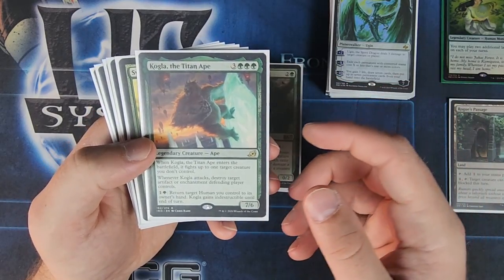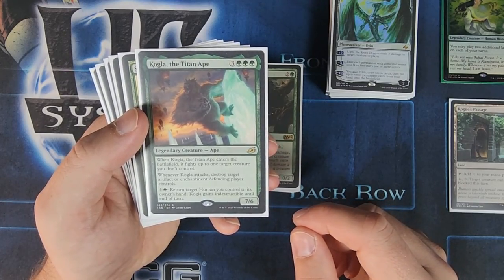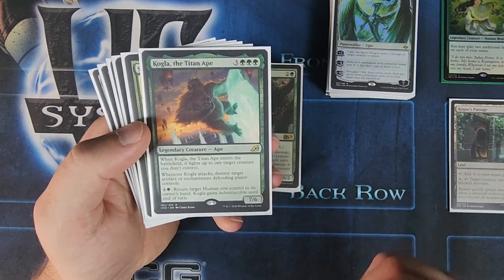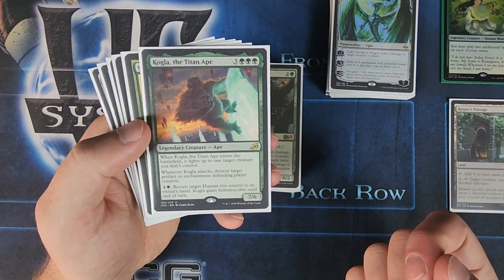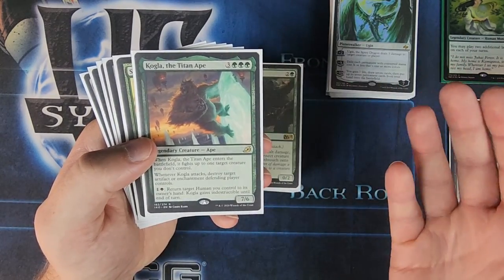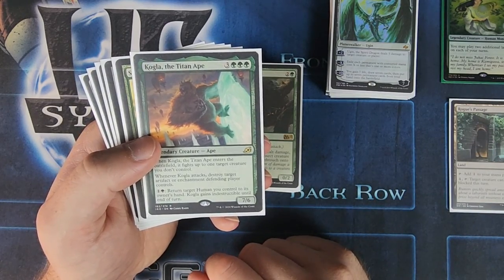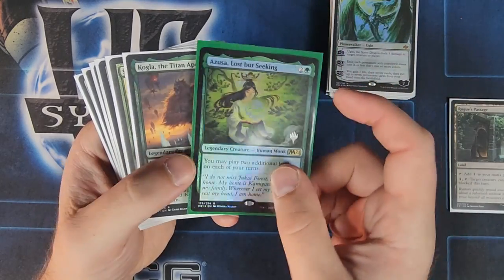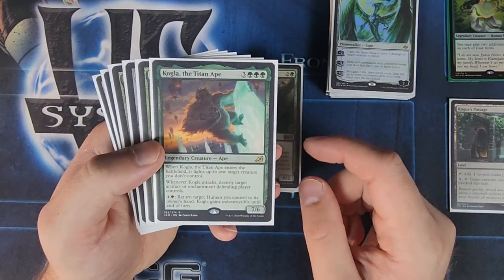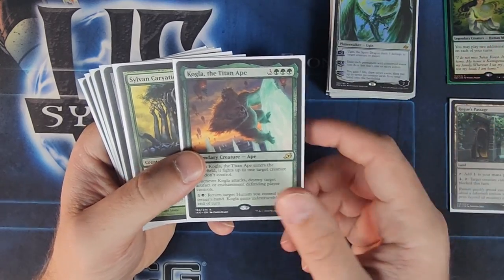For some of the creatures, we've got Kogla, the Titan Ape. He's really cool because when he ETBs, he fights up to one target creature you don't control. Because of the amount of ramp in this deck, you can actually get him out really early. Whenever he attacks, you destroy target artifact or enchantment the defending player controls — removal on a creature with an attack trigger. His last ability: pay two and return target human you control to its owner's hand, and Kogla gains indestructible. There are humans in this deck and Azusa is actually a human, so you can return her to your hand and then play her again, protecting her from removal.